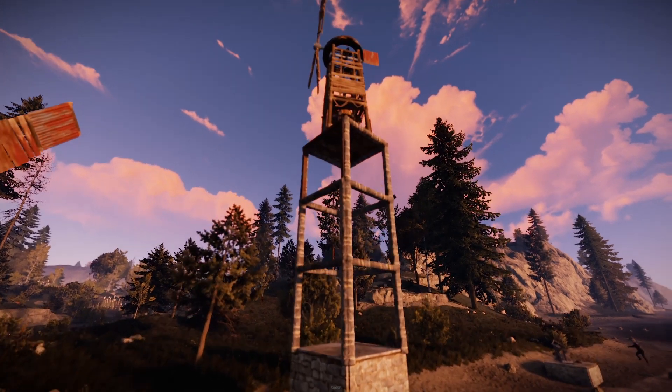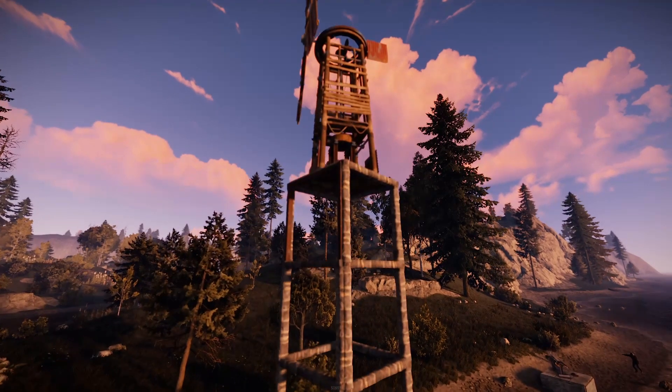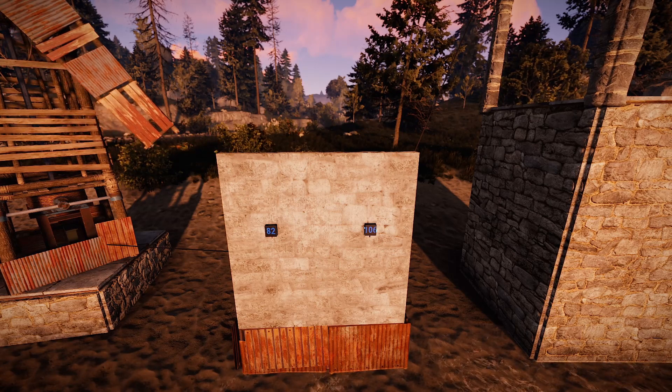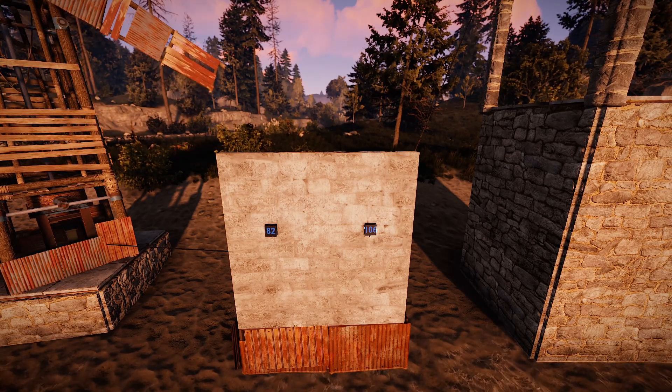Wind power will be worse the closer you get to sea level. To fix this, you can either build tall structures to get a better breeze — you've probably seen these kinds of things around the place — or straight up live on a mountain. Depending on height, wind blockage, and the weather, you can get anywhere between zero and 150 power out.